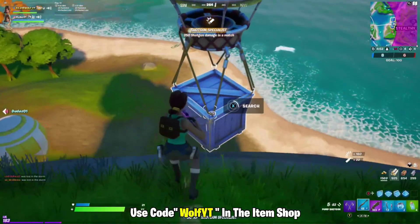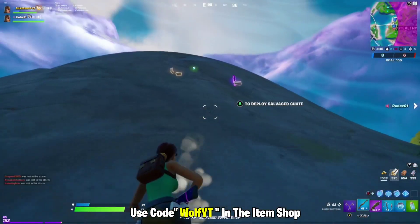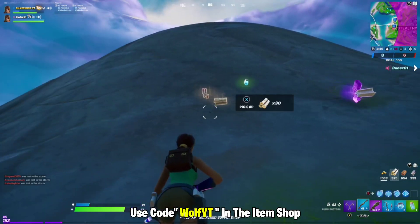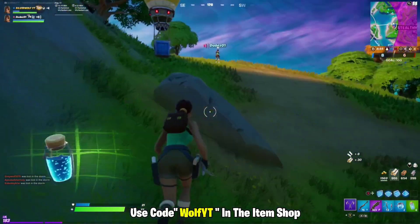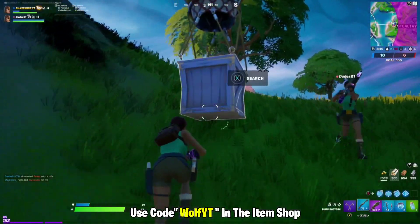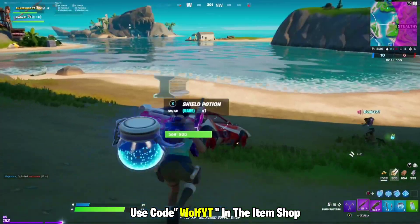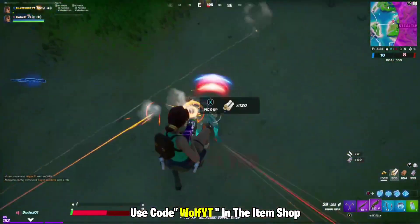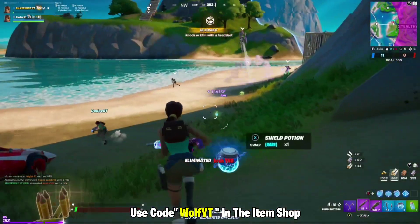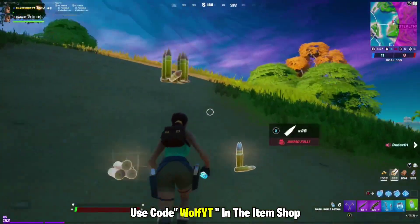I'll take this, thank you. Supply drop. There's a purple primal shotgun here. Is there anything in the car? Got him. Purple pump — let's go. Over there, got him. Man, that guy stole my kill. I keep getting hit — I'm on three HP.